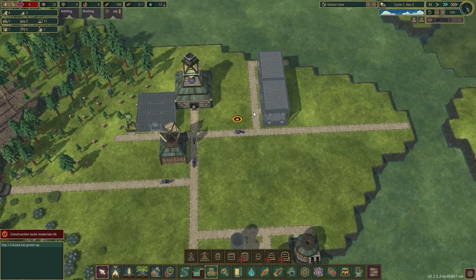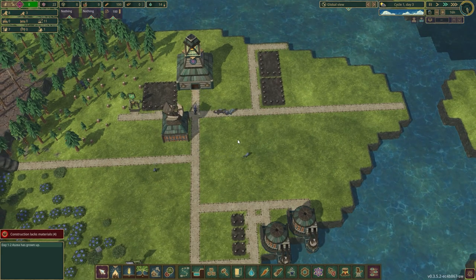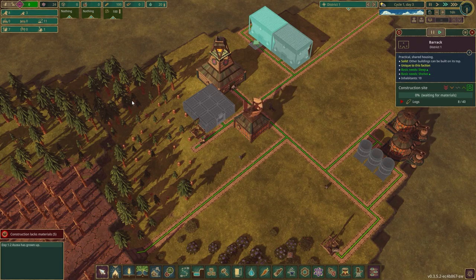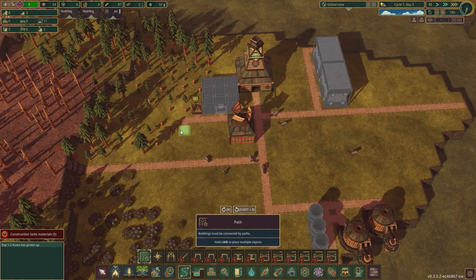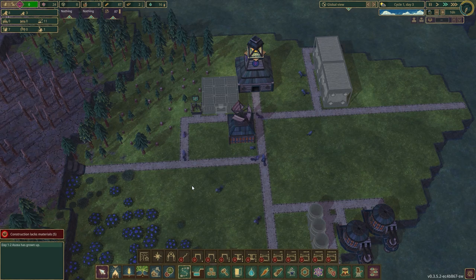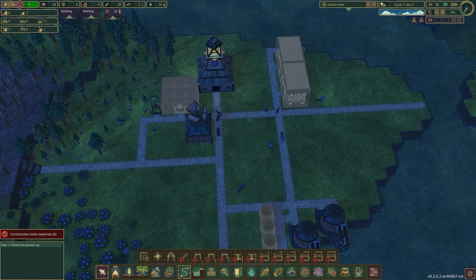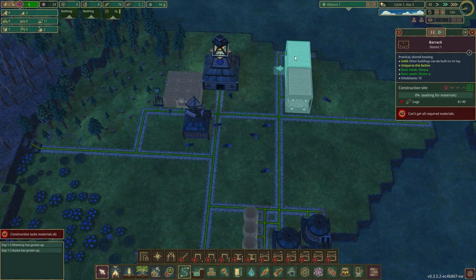We've got a lot of projects going on. Once we get these built they'll be up and running. I'm going to prioritize the housing building — we need 8 of 40 logs so quite a few logs to get this built. I like my roads connected — it just looks nice in little blocks. Thanks so much for all your support and comments on the ARK videos and live streams. I just started school so I'm trying to balance everything — I'll get a more routine schedule figured out.